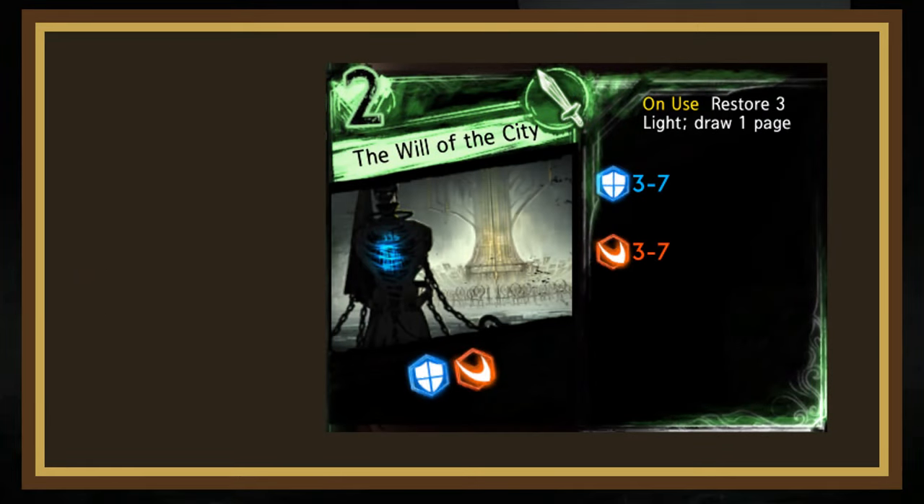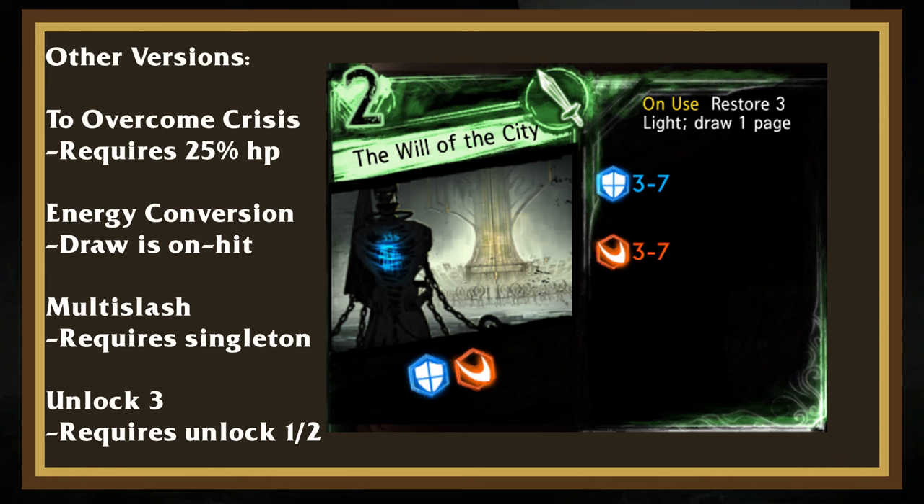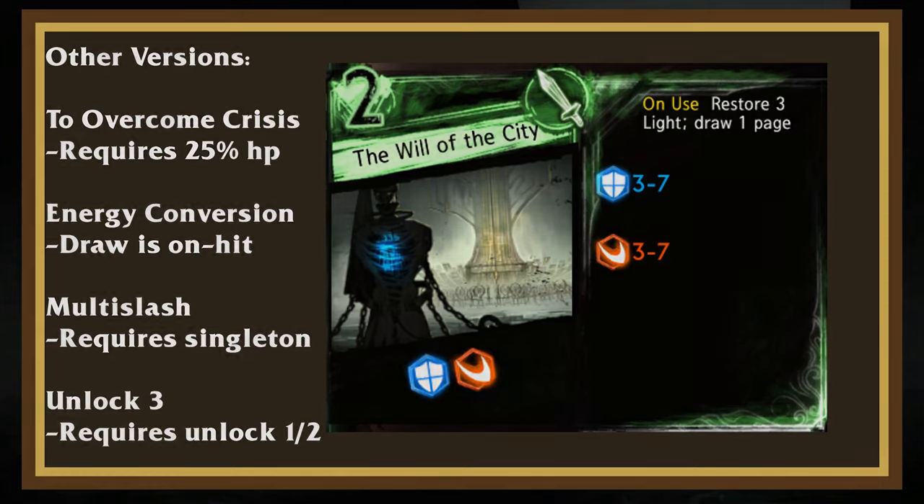The next page is Will of the City. This 2-cost restores 3 light and draws 1 page on use, making it one of the only pages that fills both the page draw and light restoration roles — and the only one that does it unconditionally. In my opinion, this is the best page in the game, and it isn't particularly close. Having a block on 1 only improves the rating of this page.